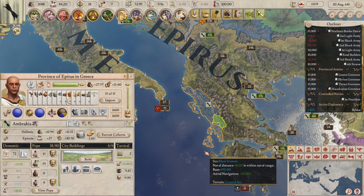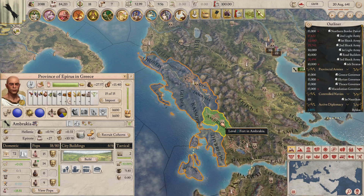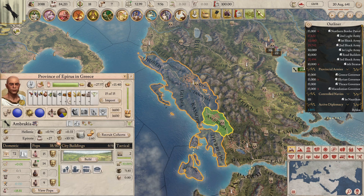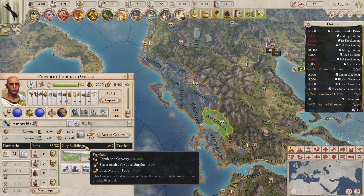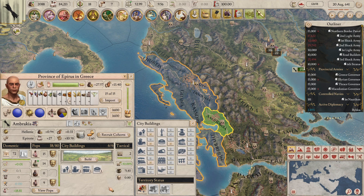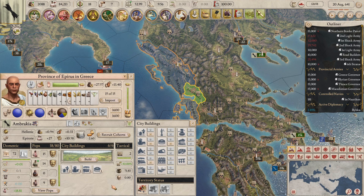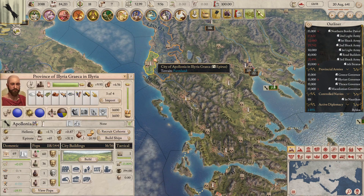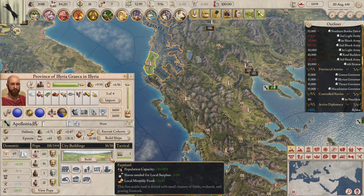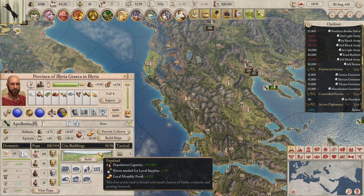Cities have a higher pop capacity than settlements, more access to building slots — and every 10 pops you gain an extra building slot — and access to more diverse buildings, allowing you to specialize. I would recommend limiting cities to a maximum of two per province, and trying to build them on coastal areas, near ports, and on farmland, as this increases pop capacity and migration attraction.